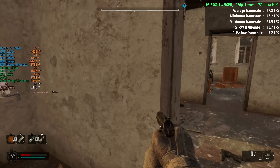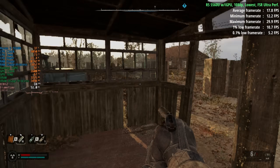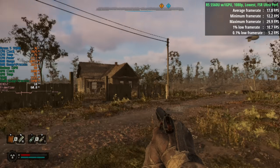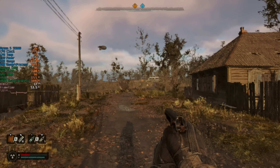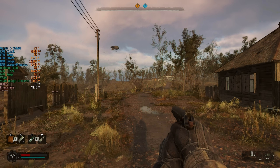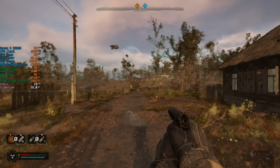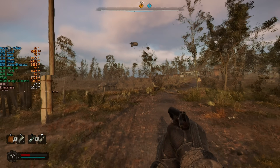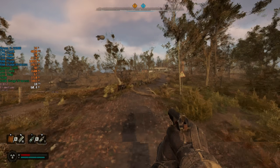If you're scared of survival games and worried something is going to jump out at you, just turn it down to the lowest settings — it turns it into a bit of a cartoon and nothing can possibly be scary when it looks like it was drawn by a ten-year-old. This would certainly put me at ease exploring some of the darker and dingier places of this game.